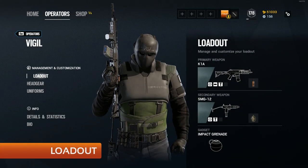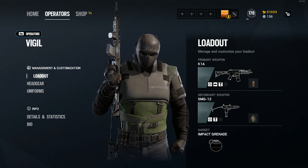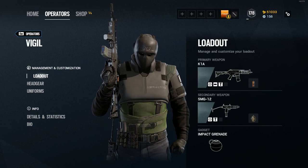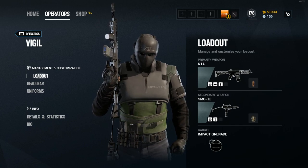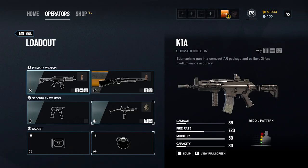On the screen now is how I personally run Vigil. I use the K1A SMG as his primary weapon. This gun is brutally effective at close to medium range, has a decent rate of fire, and almost no recoil. It is this weapon that makes Vigil so appealing as a roamer, as it packs a punch while being laser accurate. I equip it with a reflex sight, a vertical grip, and a flash hider.